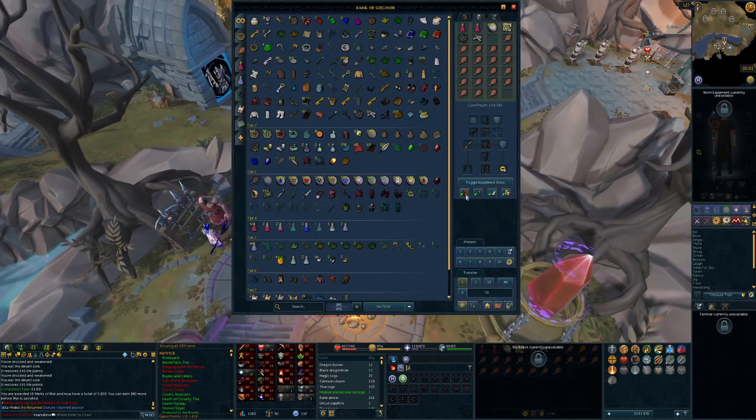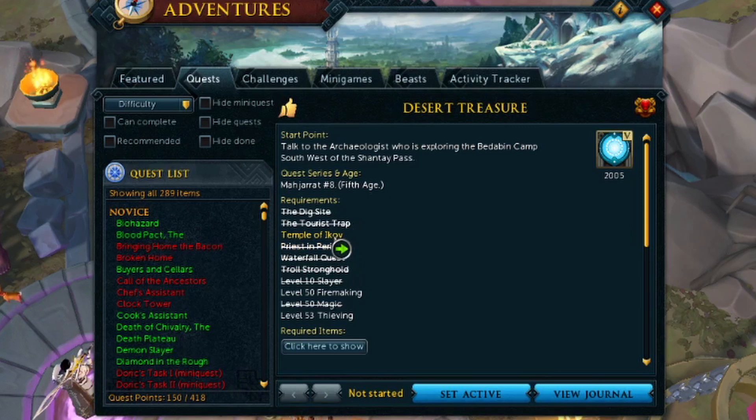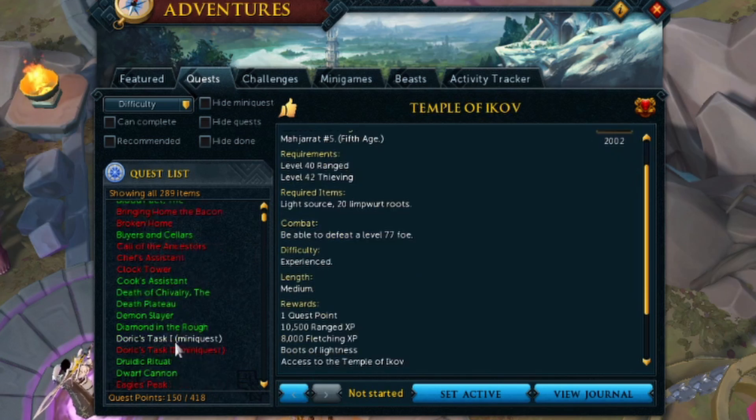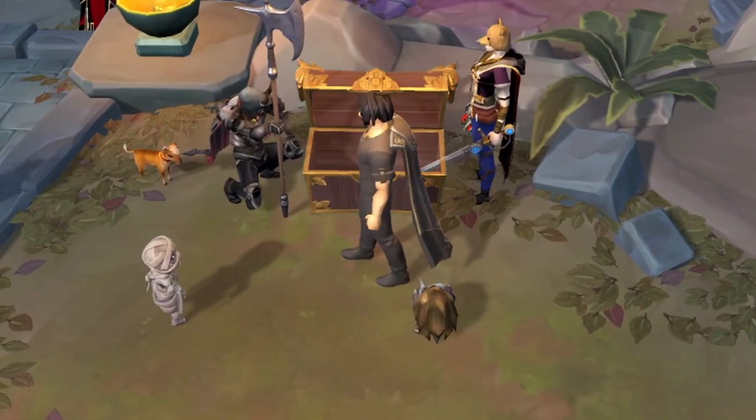Now there's nothing holding us back from doing Desert Treasure. I've got to do Temple of Ikov, get 50 firemaking and 53 thieving. I'm like one level away — 4.8K XP away from 50 firemaking. Thieving, you just open the doors in the Lumberyard Cellar, which takes no time at all. Temple of Ikov just has some basic requirements too. We're gaming, dudes — let's bang out Desert Treasure.